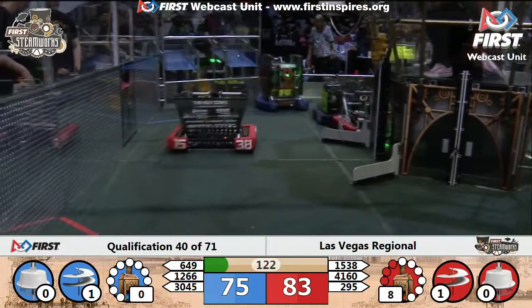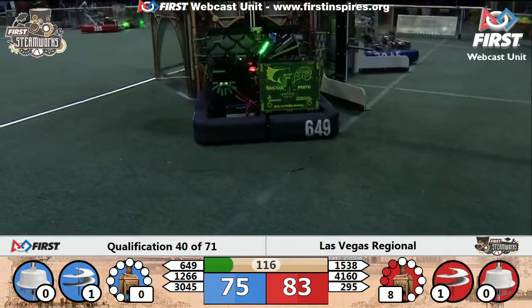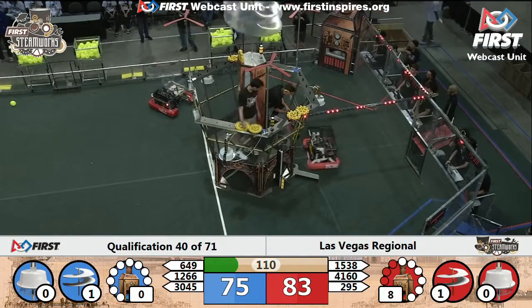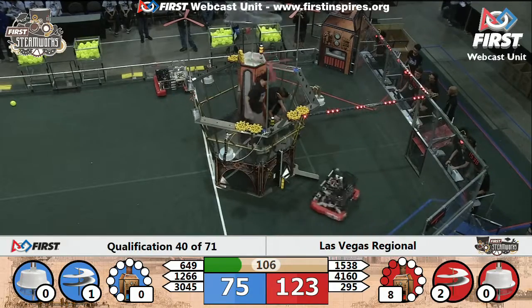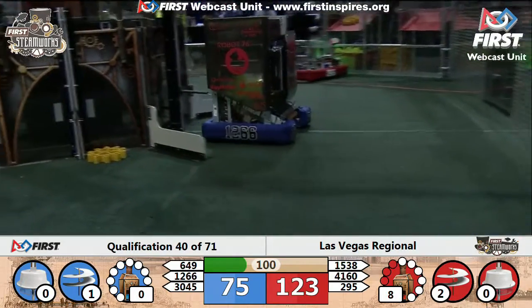41-60, sitting over on the near side of the field — not sure what they're waiting for. M-Set Fish coming over with a gear to the Blue Alliance's airship, and they're followed by 30-45. A little bit of pushing and shoving going on here on the far side of the field. 30-45 getting that gear on the Blue Alliance's airship. Red Alliance leads now.